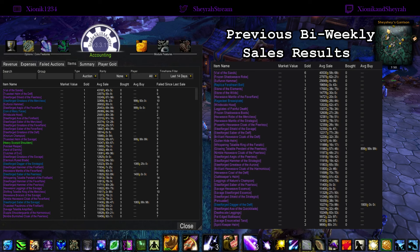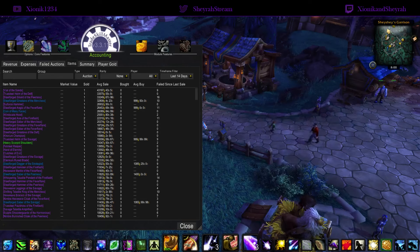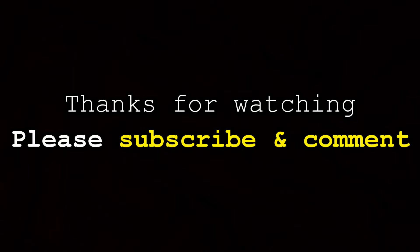Let's compare the last 14 days to our previous bi-weekly sales video to see any similarities and differences. Vial of the Sands is on top in both — those are good sellers — and stage gear is very consistently a great seller. Old content gear, especially old content blacksmithing weapons, is also very strong. You can just look at the list and compare for yourself — they're pretty similar. That's a quick recap of our sales over the last two weeks. Going forward we'll just cover quantity and value, as the profession-specific parts are a bit redundant here and we have profession-specific guides for that. Thanks for watching, please subscribe and comment.